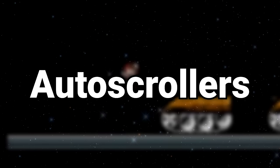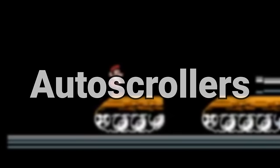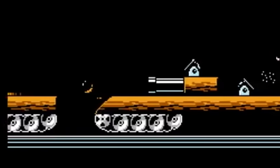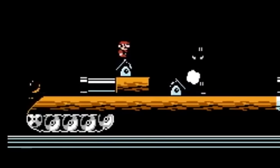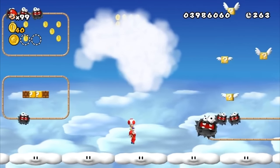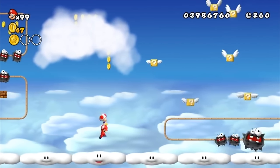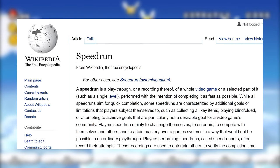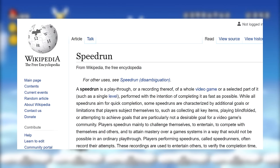Auto-scrollers — you've probably seen them before. In almost every 2D Mario game, you will approach a level at some point that forces you to wait. A lot. The bounds of the screen move extremely slowly, with a speedy completion of the level being impossible. For speedrunners, these levels are horrible because they represent the antithesis of the idea of speedrunning as a whole: beating a game as quickly as possible through skill and determination.